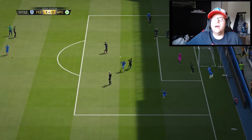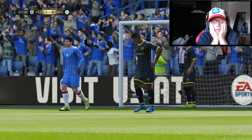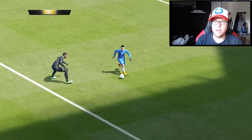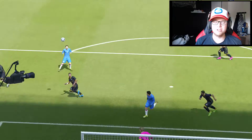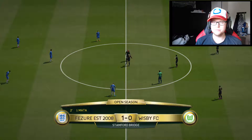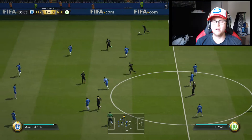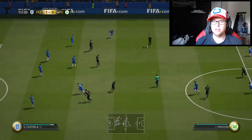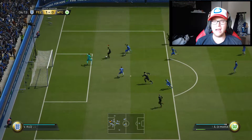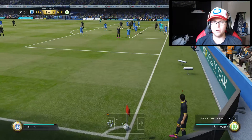Oh my god, what just happened? Juan Mata scores in the second minute! It was a cross from Pedro - Alaba should have won that, or actually that was Effenberg, and I think one of these players actually blocked Effenberg from seeing the ball. That is just a terrible start. Let's see if we can make a swift reply - oh he saves it, saves it. Oh my, I think we're in for a tough one.